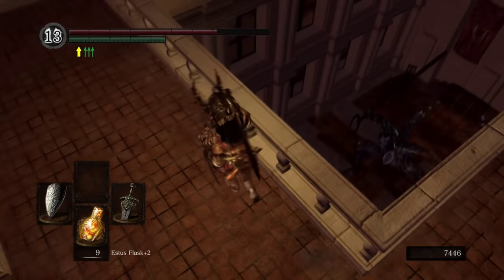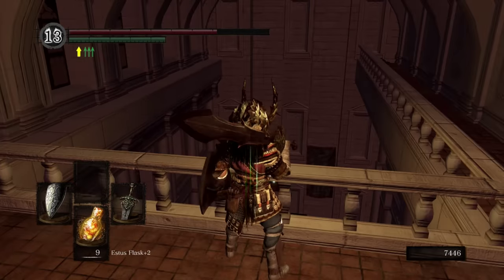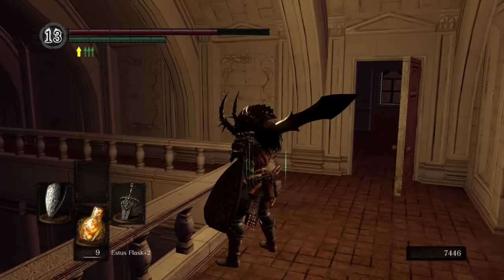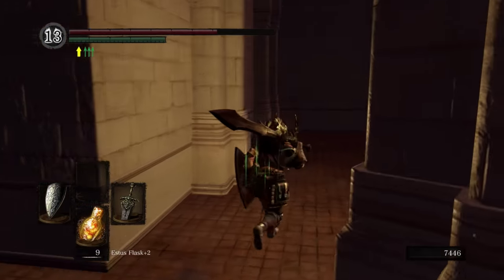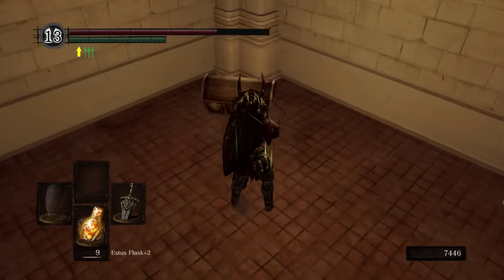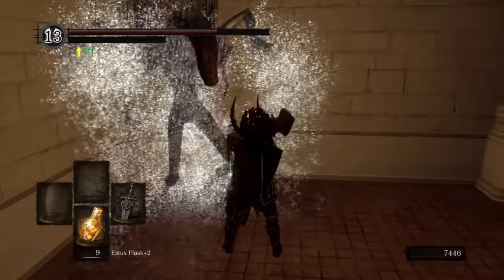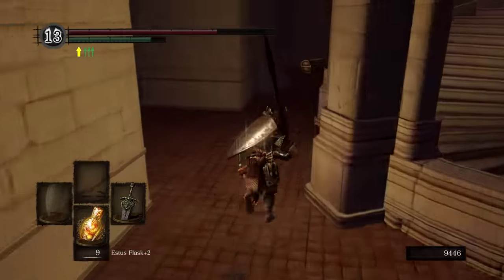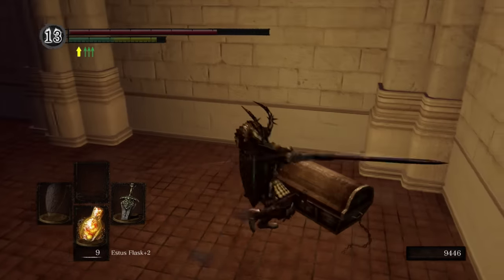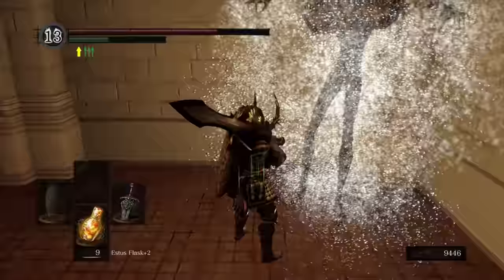There is another Titanite demon here. If you are a caster, you can cheese this thing. You can also peg it with arrows if you get just the right angle, though it's a little bit tricky. Honestly, we're just going to go down and kill him the old-fashioned way. Back outside and go around to the left — another mimic right here. This one will drop the gold coin. The coins you can use to temporarily boost your item discovery, which is kind of nice. And here's another mimic, which will give us five silver coins.